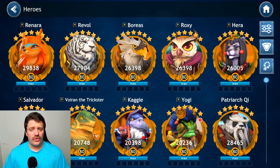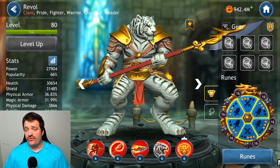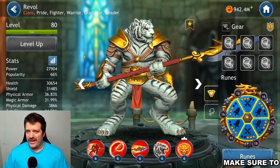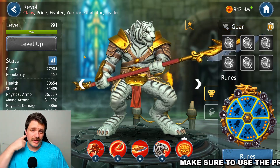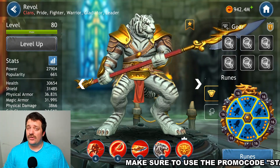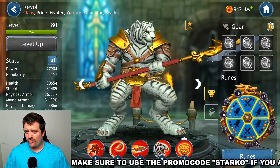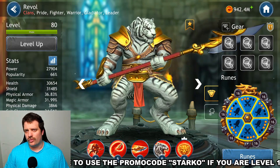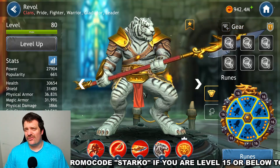Let's jump into the roster and take a look at Rival — how to build him, how to upgrade his skills, how to rune him, and what artifact can be useful on him. We'll start with the skills. His leadership is not going to be important here; I don't feel his leadership is really strong compared to other leaderships for pride, order, or clan characters.